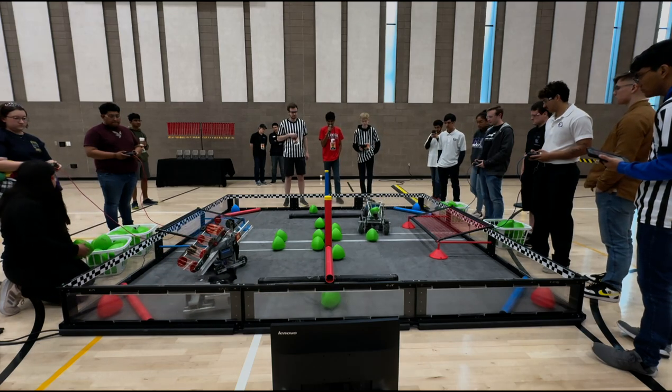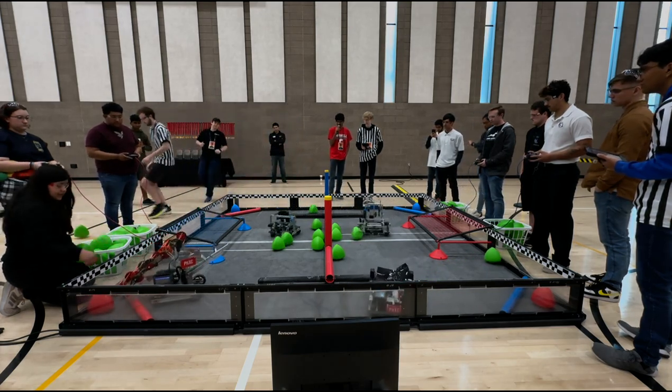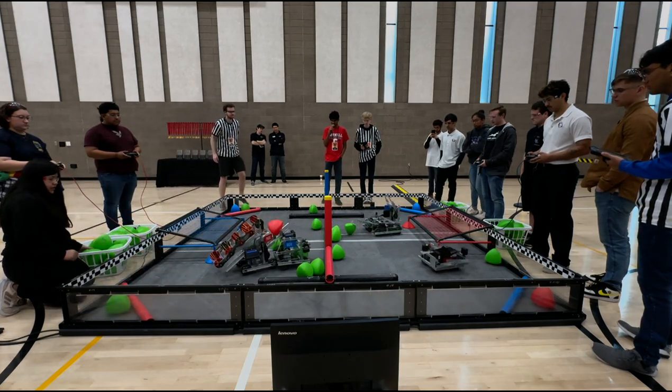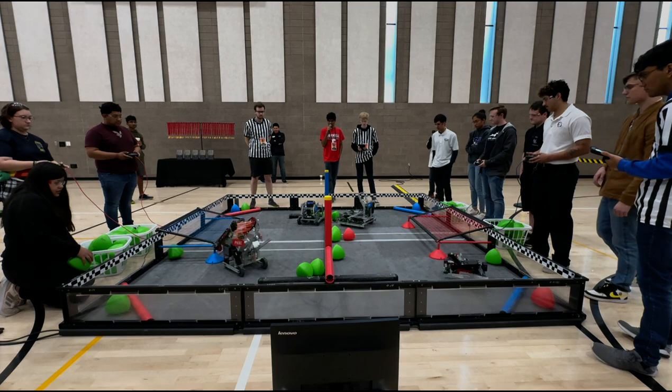GCU1 getting those triballs, putting them into their catapult, and they're going to launch them all the way over to the other side. This is a slow but steady process. And if they do this, a lot of the triballs on the right offensive zone will disappear fast. Phoenix on the other side is doing the same strategy with their roller intake.